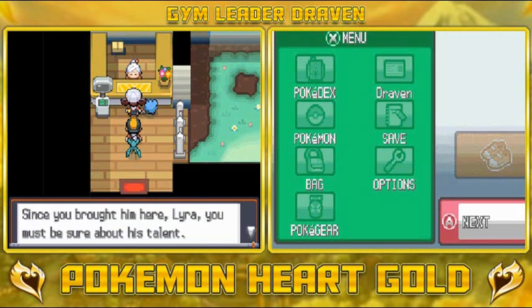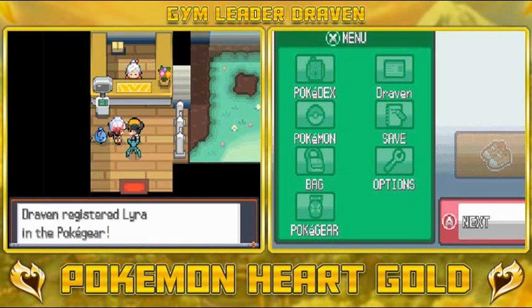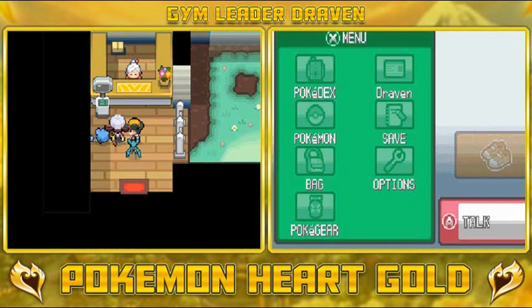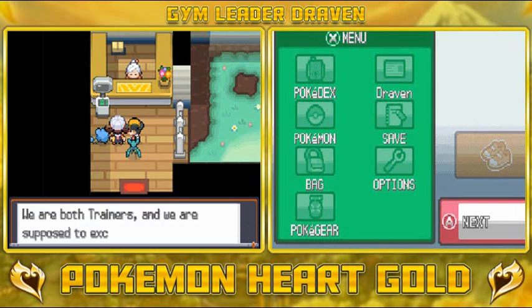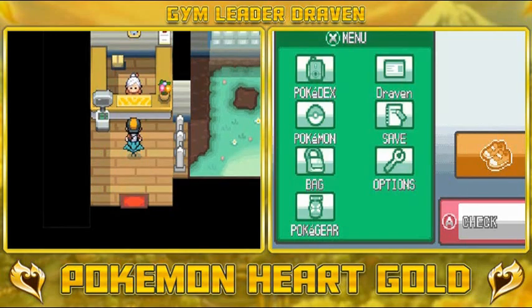Grandma says: since you brought him here, you must be sure about his talent, right Draven? Come on and see us anytime. Lyra says: well I better go now, see ya! But she says: oh, I almost forgot — here, this is my Pokegear number! And we got her phone number finally — it's about dang time! She says: you can talk to your Pokemon as they follow you, they do all sorts of cute stuff. I'm taking notes every time they do funny things — give me a call and I'll share some with you. Grandma teases us — Lyra says: we are both trainers and we are supposed to exchange numbers, that's all.